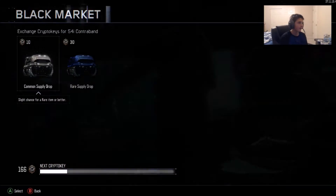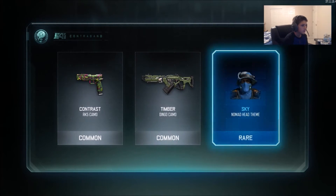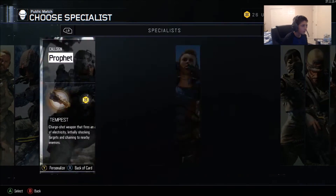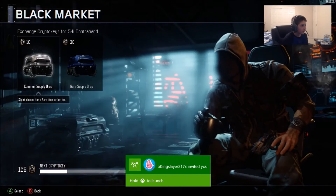Alright, let's make this quick — gonna go again. Nomad head theme, that looks pretty funny, like bluish and stuff. I'm gonna look at that maybe. I never use this guy — it's the Reject and Hive. I just don't even like the gun at all.